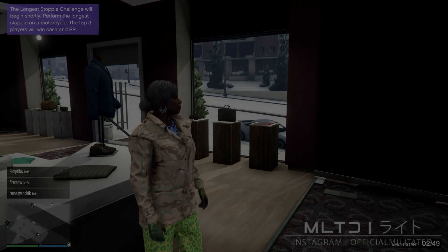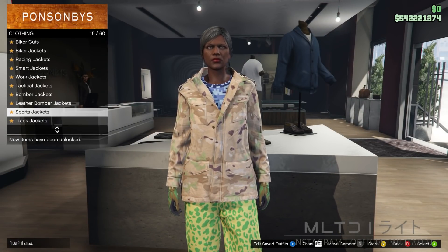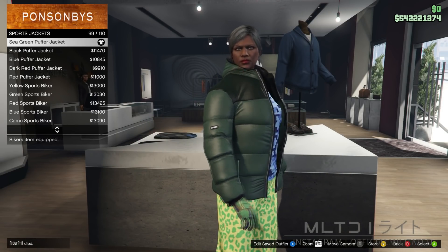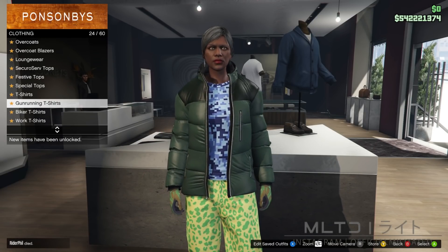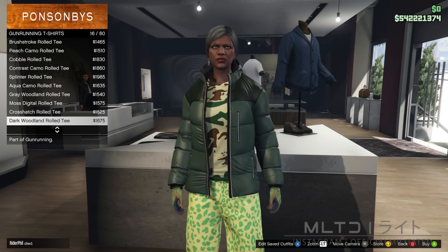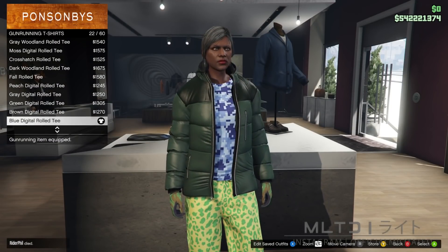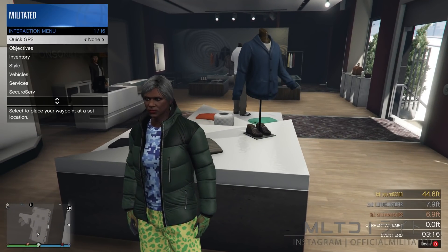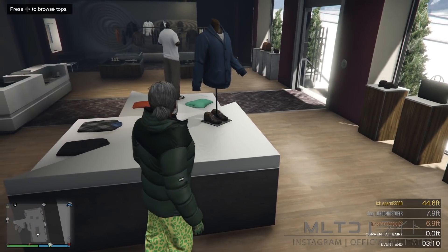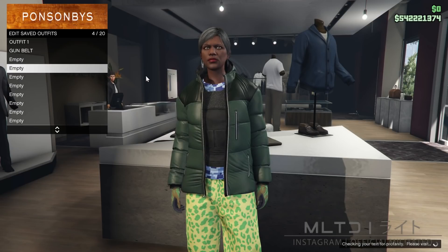Now that both outfits have been saved, we're ready to move on to the transfer outfits for outfit two. Go into the sports jackets category and go down to the bottom of the list to purchase the sea green puffer jacket. Then go back into the gun running t-shirts category — this time go to the top of the list and scroll down to the blue digital rolled t, which is completely different from the one at the bottom. With the rolled t equipped, open the interaction menu, go into inventory and body armor, and equip the standard armor.